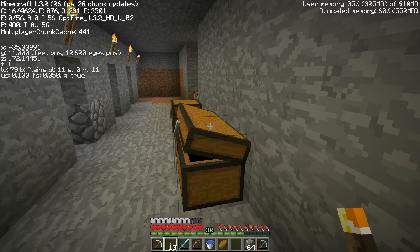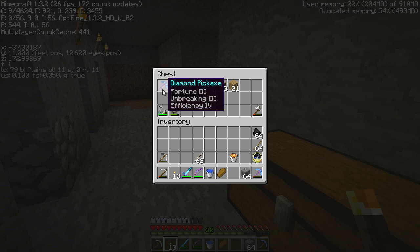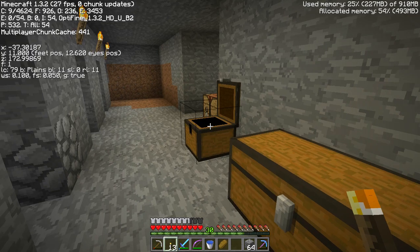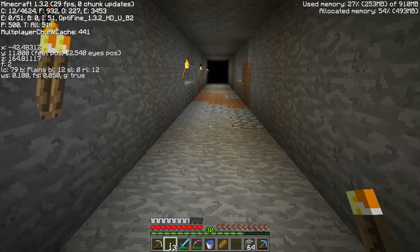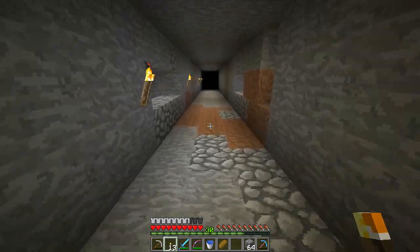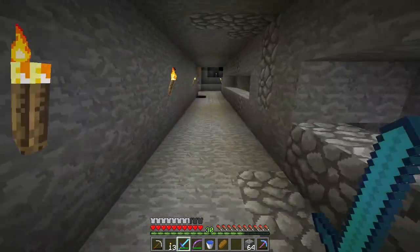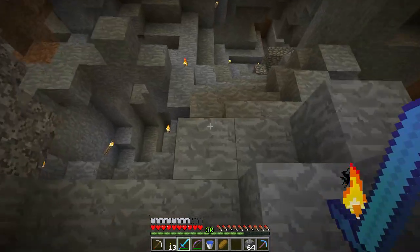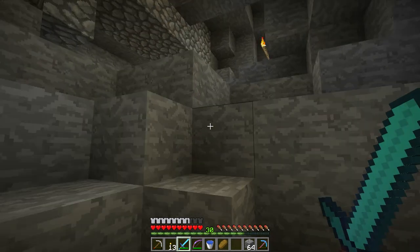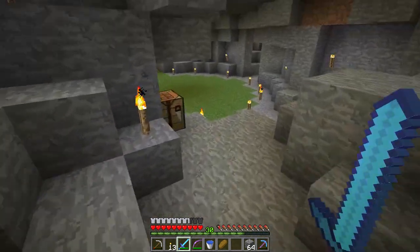There we go — so much better. I do have this pick, this is the other one I enchanted: Efficiency 3, Unbreaking 3, Fortune 2. The other one is just better — Fortune 3, Unbreaking 3, and Efficiency 4 — so this is a beast of a pick. Unfortunately I feel bad using these fortune picks just for mining, but I kind of have to. I'm at level 30 so I might as well enchant. All those levels have been from mining down here. I still have to figure out a better way to traverse this area.